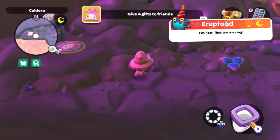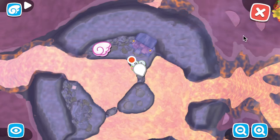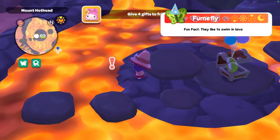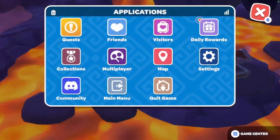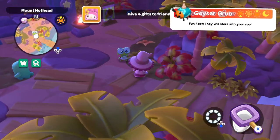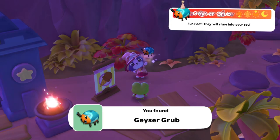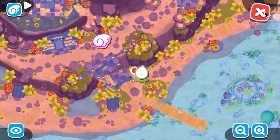Now moving on to Mount Hothead critters. The eruptoad — found in the morning and at nighttime; I caught mine at night. Head to the caldera mailbox, go across the rock bridge, and they will just be there. The fume fly — can be caught at all times; I caught mine in the evening, roughly between Mount Hothead and the hot springs on the rock stepping-down area. The geyser grub — can be caught at all times; I caught mine in the evening and luckily they're easier to catch than it is to pronounce the name. They're around the Mount Hothead pier area.